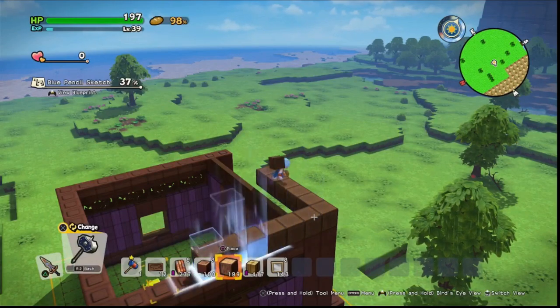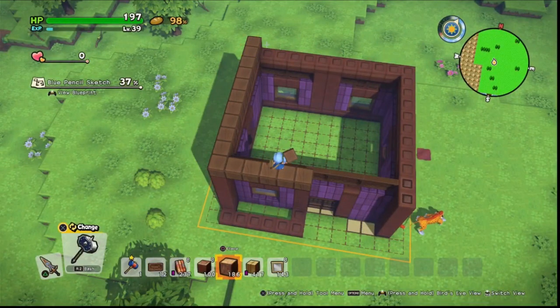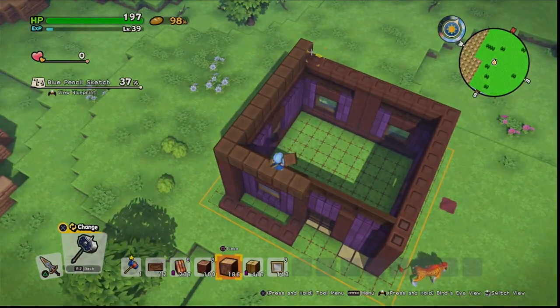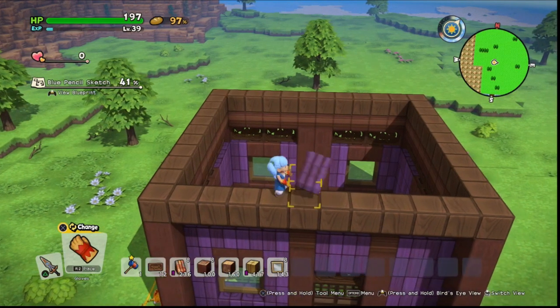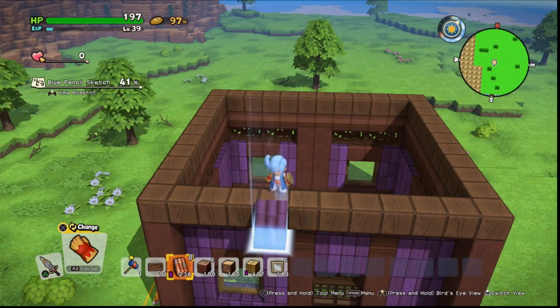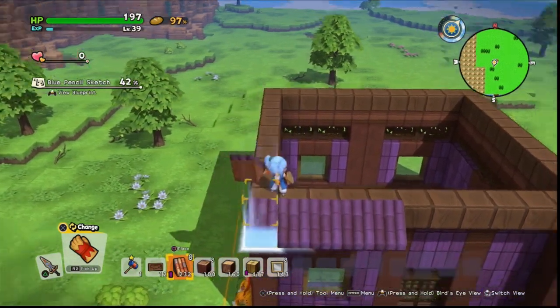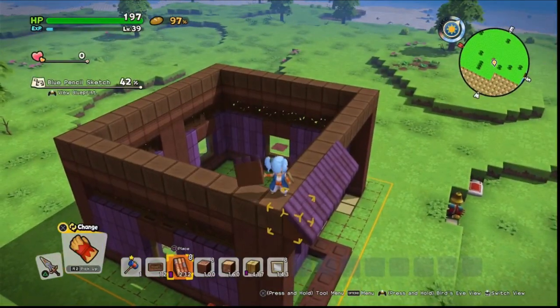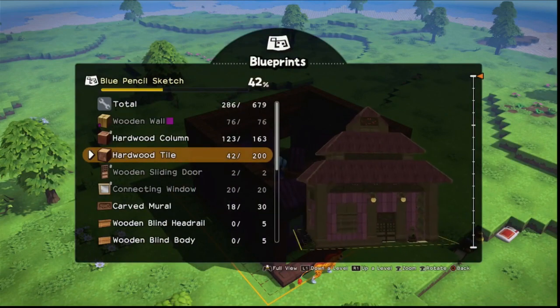It doesn't specifically have to be hardwood blocks — this isn't really going to be visible, so I just wanted something slightly different from the infinity blocks so it didn't tile incorrectly and so I could see exactly where the roof was relative to the visible parts of the building. Once we've done a border, incorporating that front pillar so it hangs on the front, we're ready to lay the roof.